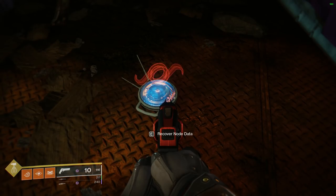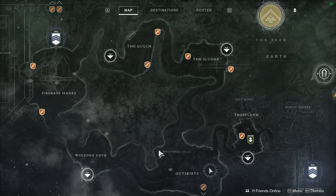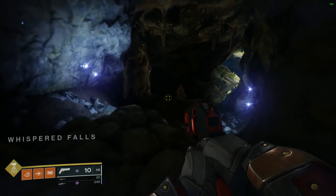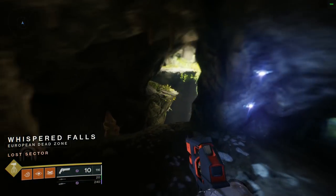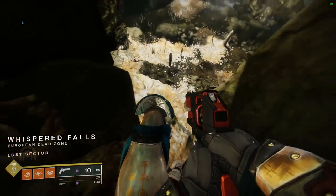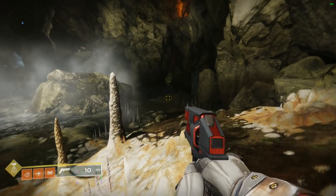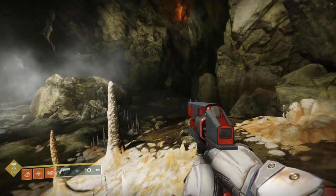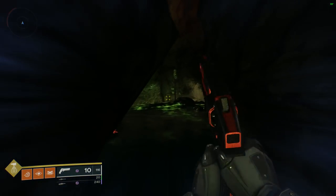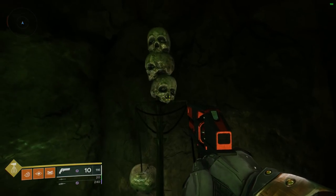Node number two is located in the same area, just across the way in Whisper Falls — another Lost Sector. Head on in, load into the map, and make your way to the very end of this tunnel at your very first big drop. Don't jump over like you're going to continue on with the Lost Sector. Instead, jump down and stop — look over to the right-hand side. You'll see an eerie green glow. Walk towards it and you'll see some skulls hanging on some poles. The second node is located right in here. Kind of creepy, but it is what it is.